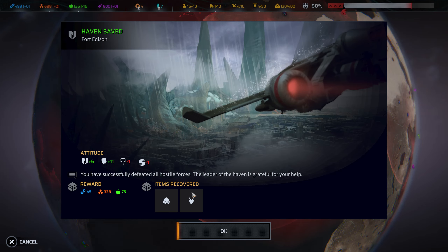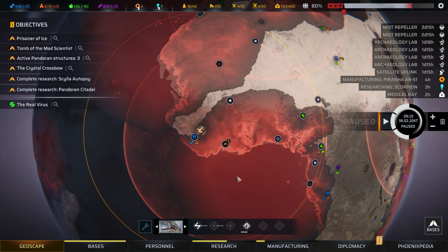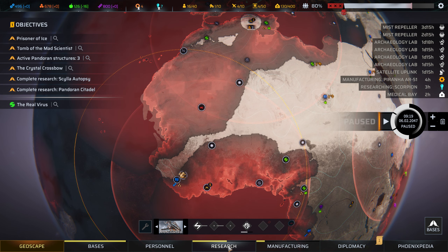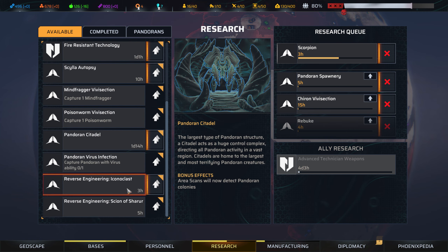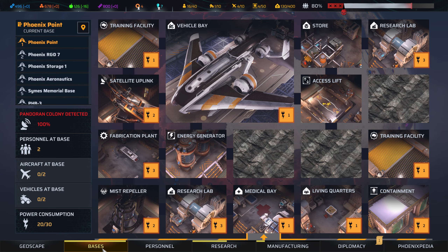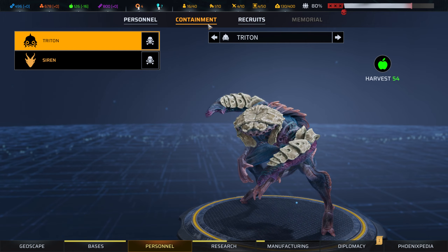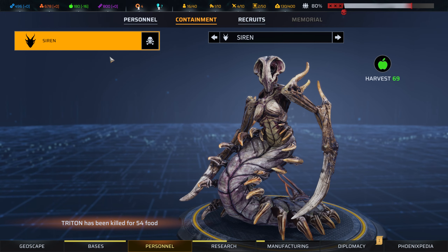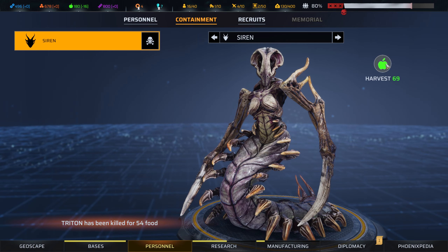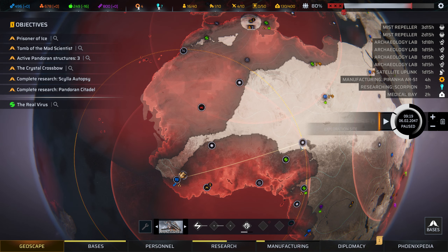Welcome back. I just did that defense and I ended up capturing a siren and a triton. I already have them taken care of with the vivisections. So I think what I'll do is just go into containment here and feed my soldiers with it.